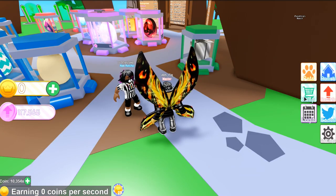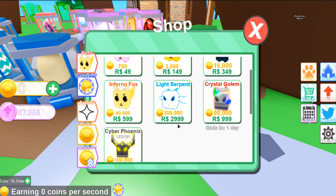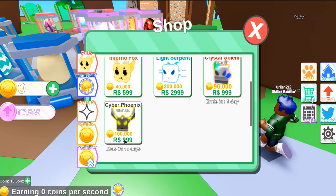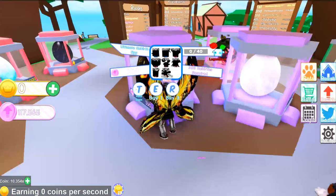Let's check out the new shop pets they added. Here they are: the Light Serpent — apparently they improved it so it gives you more coins — the Crystal Golem, and a Cyber Phoenix which actually looks really amazing. It gives you 100,000 coins for 999 Robux. I don't really buy any of those; I just stick with the free ones they give you in the game.